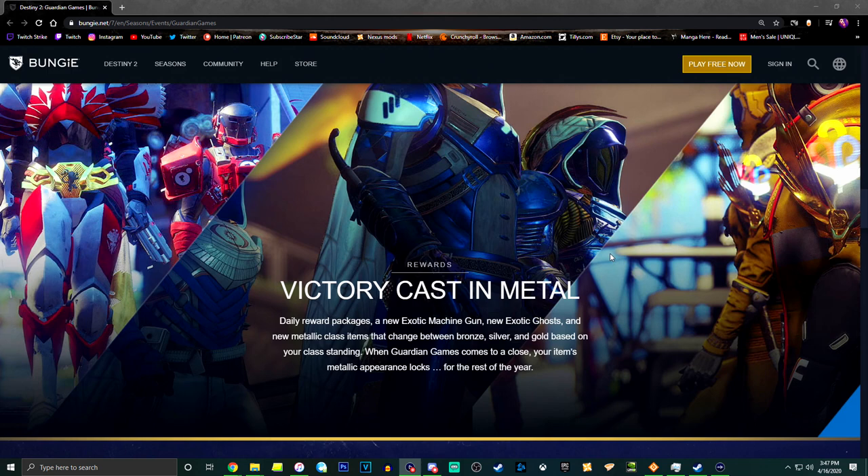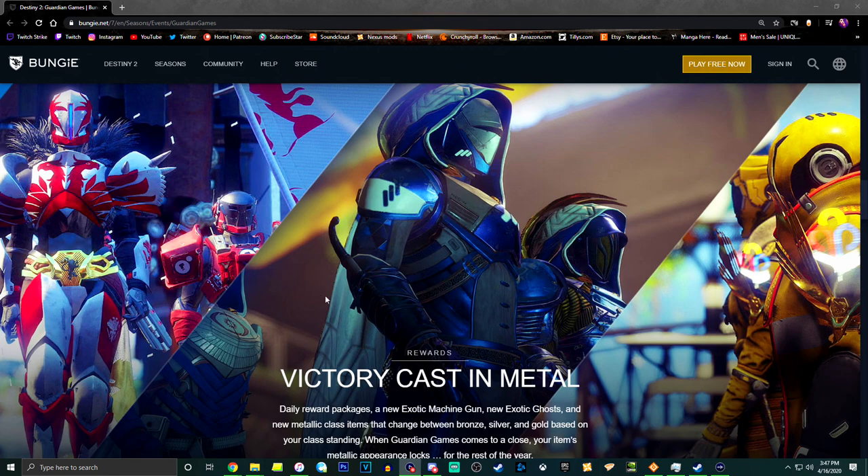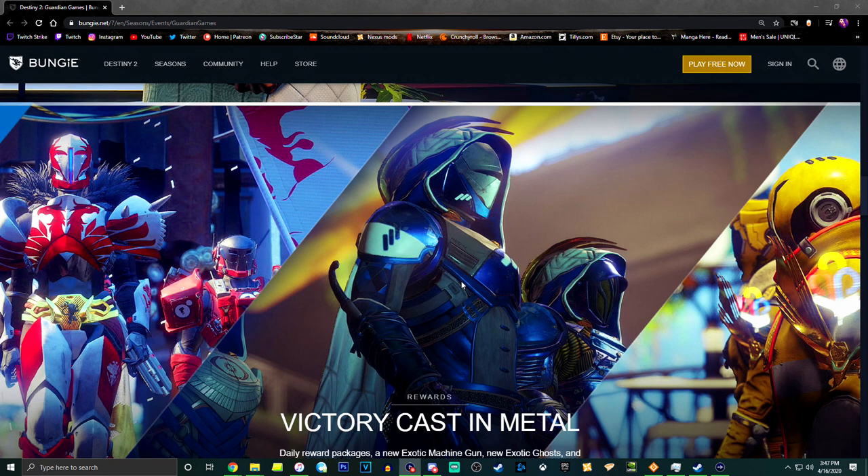So there are daily reward packages, a new exotic machine gun, new exotic ghosts, new metallic class items that change between bronze, silver, and gold based on your class standing. And when Guardian Games comes to a close, your item's metallic appearance locks for the rest of the year. I'm curious — can we choose from gold, bronze, or silver, or does it just lock based on which class won?